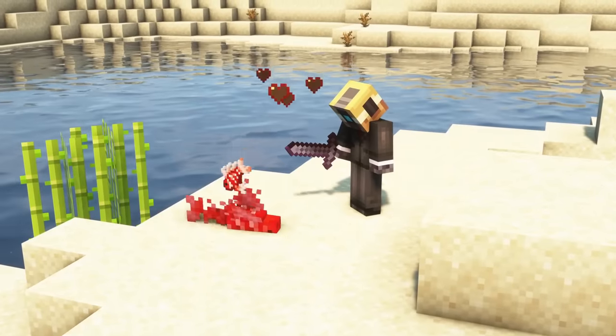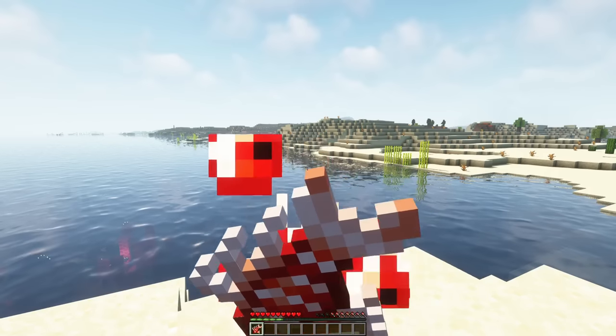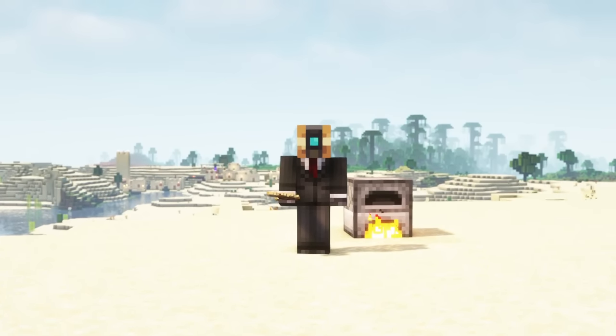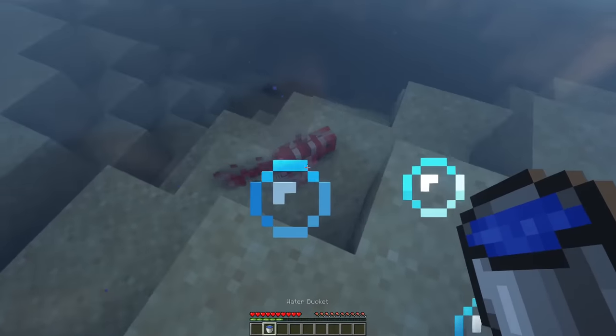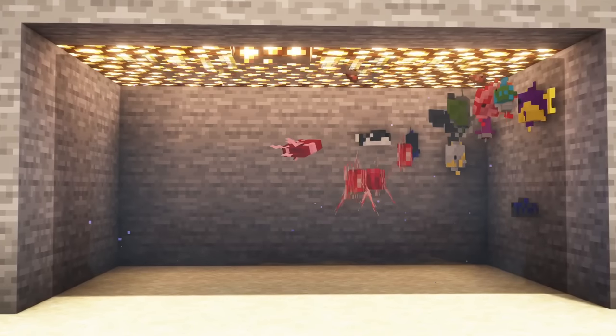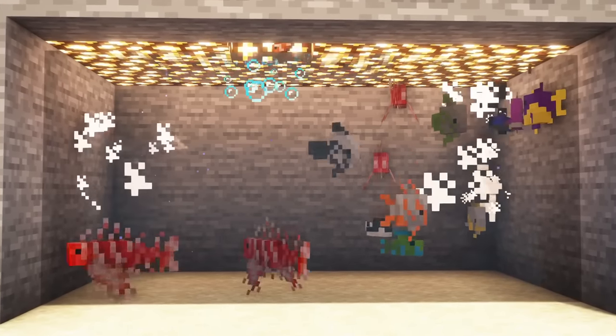The mob drops raw lionfish upon dying, which should not be eaten as it will give you strong nausea and poison effects. But you can cook the raw lionfish to make it edible. Lionfish can also be captured in a water bucket, but I wouldn't recommend putting a lionfish in a fish tank with other fish, as these mobs will kill some of the other fish.